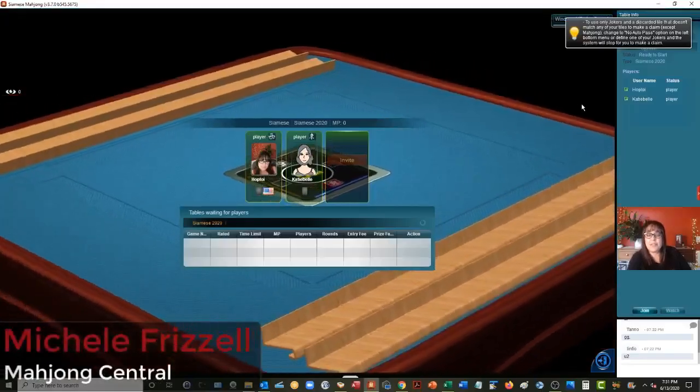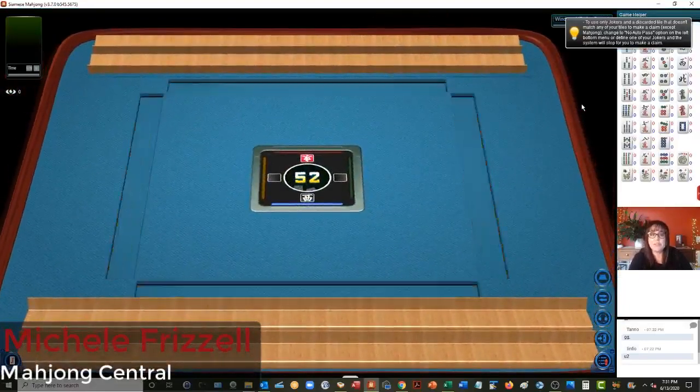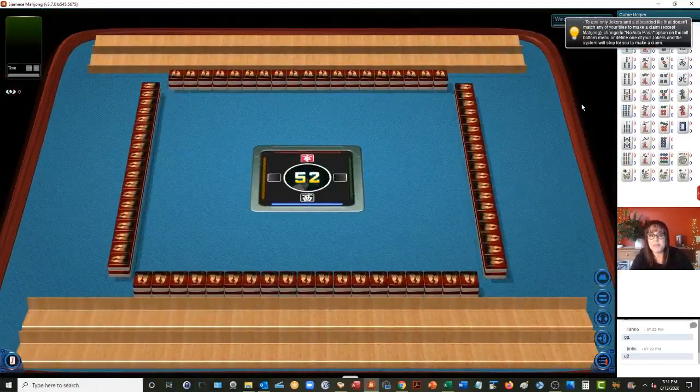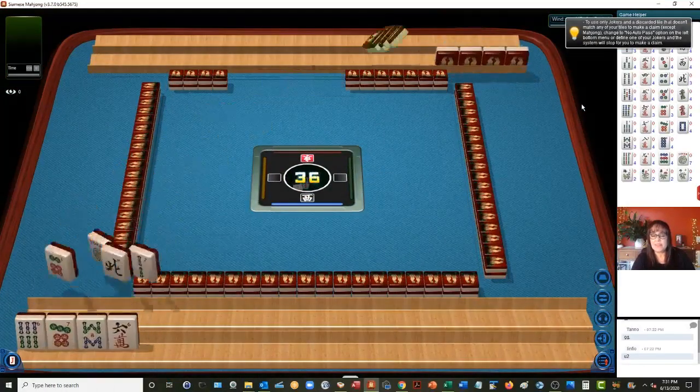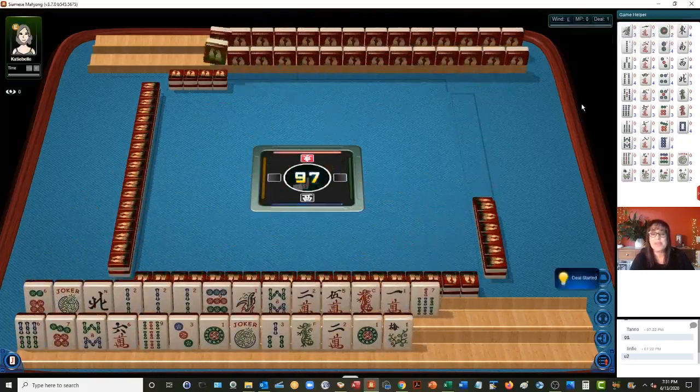We are launching into a game of Siamese Mahjong. Siamese Mahjong is when you play two hands at one time against one opponent. If you've never done it before, look for links in the video description below to the rules and a demonstration. Let's see what we can do in this strategy theory session.